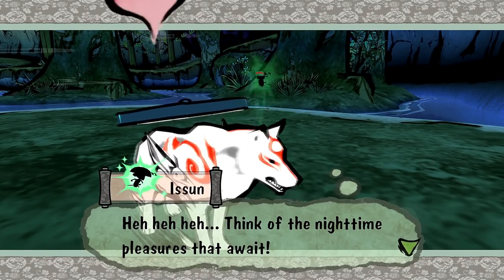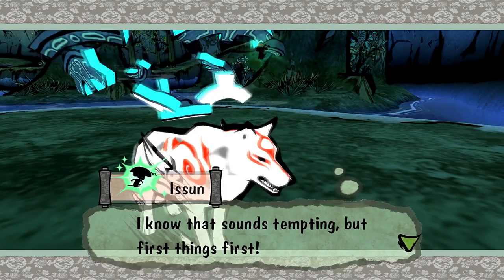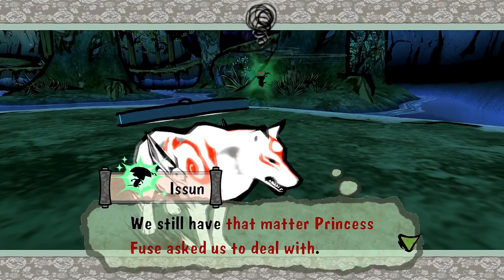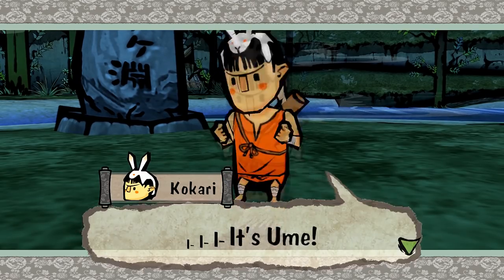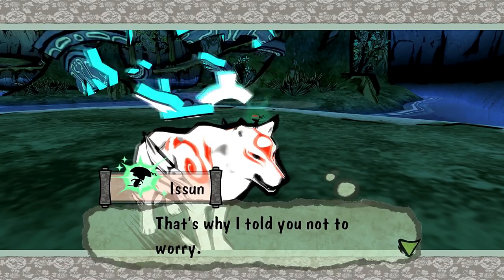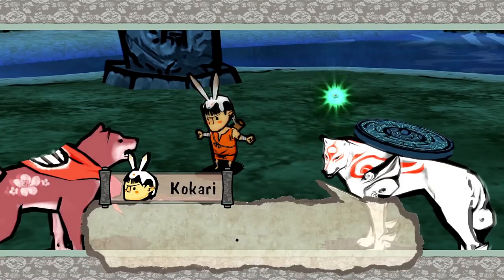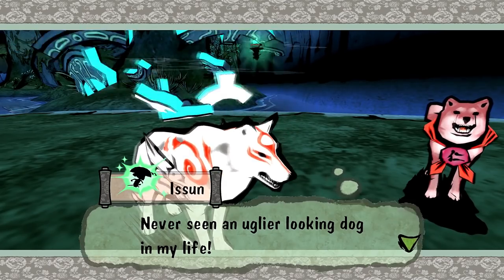Think of the nighttime pleasures that await! We still have that matter — the princess Fusei asked us to deal with. Here he comes — it's Ume! He came out of Whopper's mouth! 'You okay, boy?' 'I knew it spit Ume out — that's why I told you not to worry! Just look at him, he looks like one nasty-tasting canine!' Never seen an uglier-looking dog in my life!